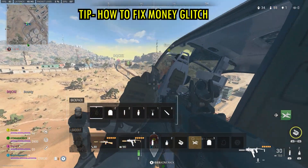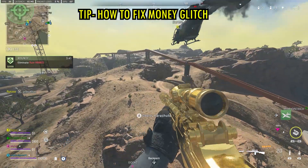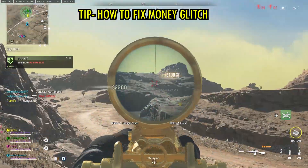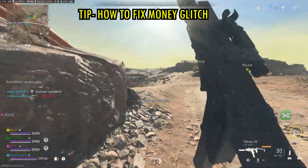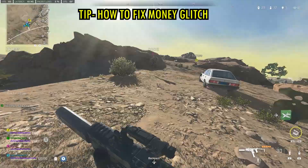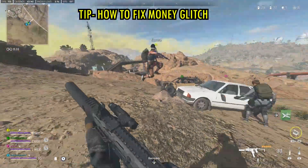Tip number four is the money glitch. The one thing back from Warzone 1 is the money glitch, where you're not able to drop money for your teammates. The easiest fix is to complete a contract, which gives you a reward that appears in your backpack. When you drop this completed reward it drops the entire glitched amount from your backpack and fixes the money glitch.